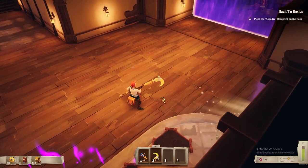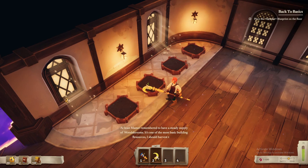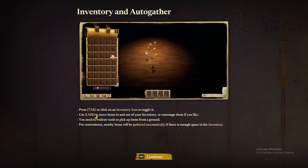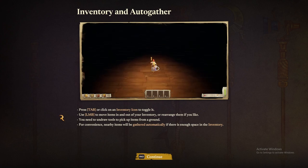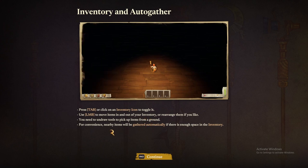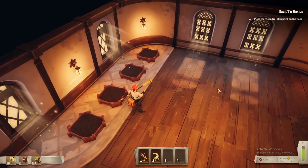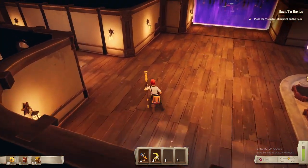At least master remembered to have a steady supply of mushrooms — it's one of the most basic resources, I should harvest them. Press tab or click the inventory icon to toggle it. Use left mouse button to move items in and out or rearrange them. You need to undraw tools to pick up items from the ground. Nearby items will be gathered automatically if there's enough space in inventory. Let me put that away.